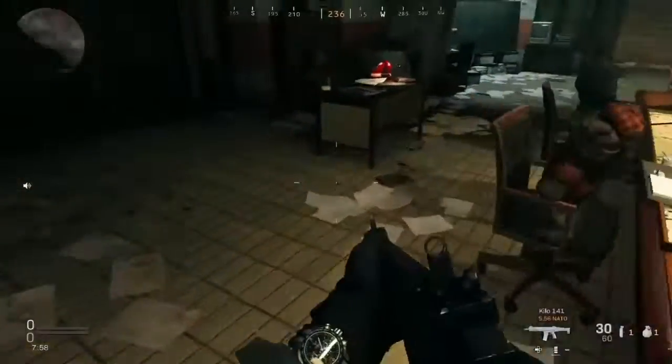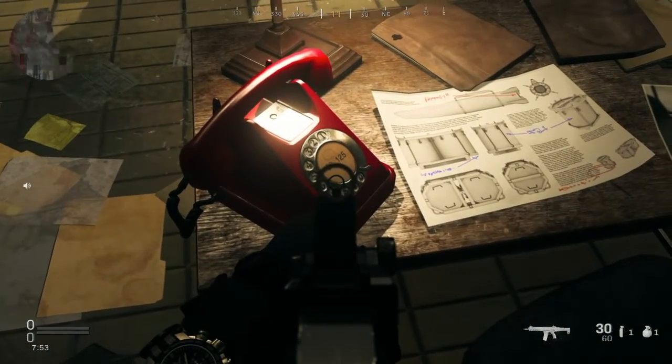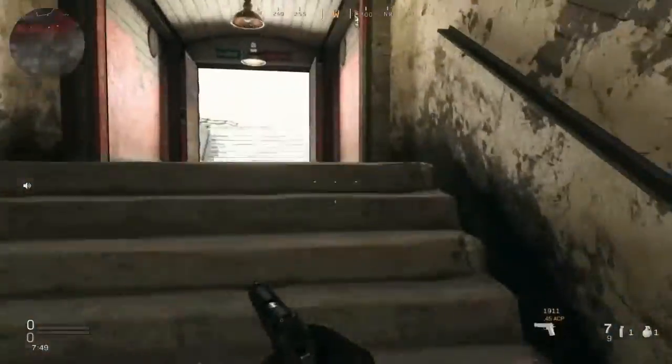Come over to this phone and look at the numbers: five, three, one, two, five. Then go over to the keypad and type those numbers in.